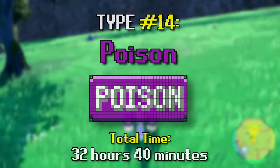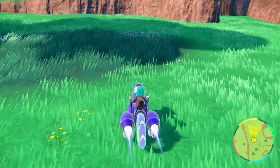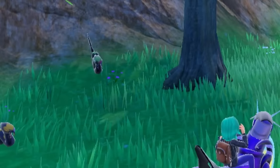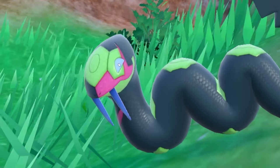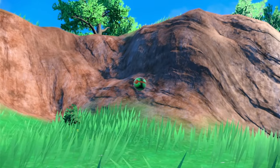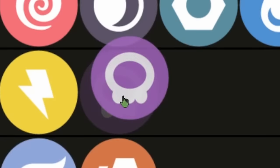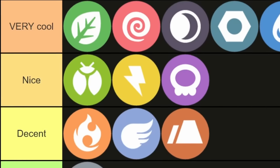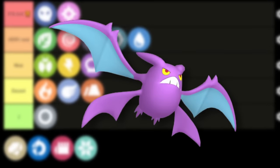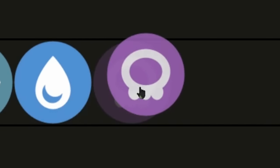I knew exactly who I wanted for the poison type. Similar to Camerupt, I wanted a shiny that I didn't hear much about but was still super nice. And the poison type Pokemon that fit the bill better than any of the others was Seviper. My Gen 3 bias might be leaking in here, but this Pokemon and shiny are seriously sick. This one took me a few hours, but to nab a great poison type shiny like this, it was worth it. Poison is nice — it's a nice type. I almost decided to leave it in the nice tier, but then I remembered Crobat, Trubbish, Tentacool, Toxapex, and Gengar. It's very cool. Just barely.